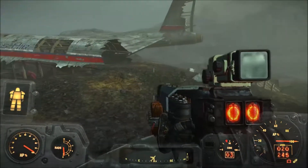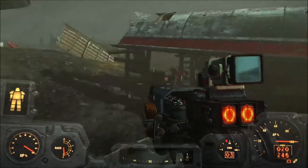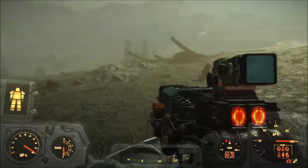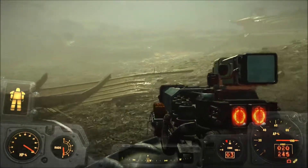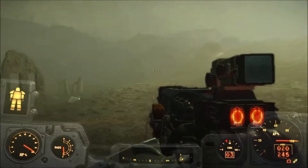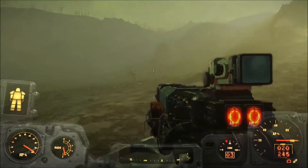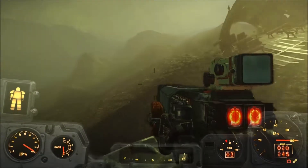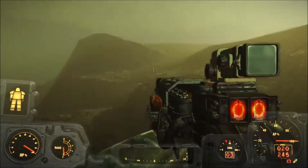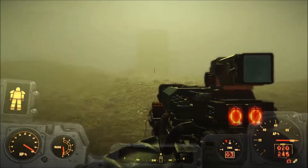For those of you that don't know, this flight here has a secret compartment in it and you can usually find some Gauss Rifles. Generally you can usually find at least one Legendary. That's where I got this Gauss Rifle — it slows time as you sight through it. That's pretty cool.